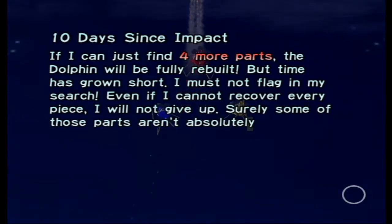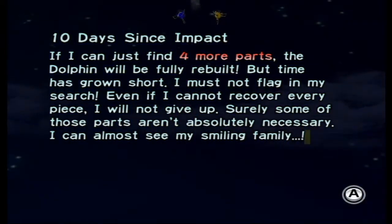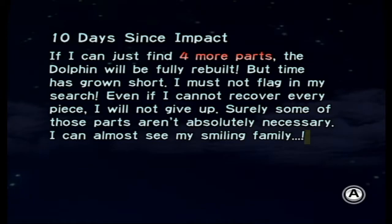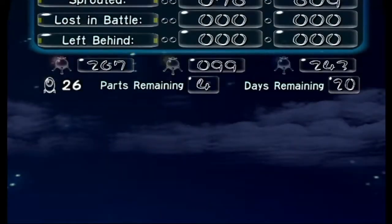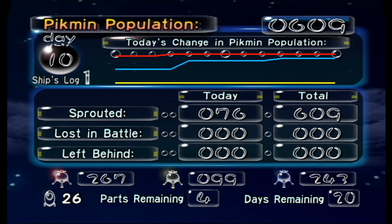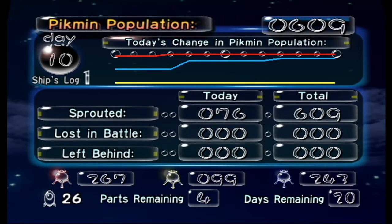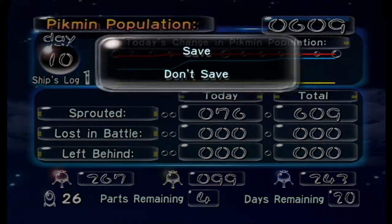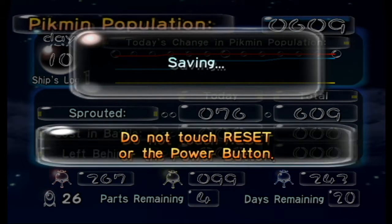Another thing worth noting is there are Dwarf Bulborbs — there's a Dwarf Bulborb variant of the Bulbear as well. The Dwarf Bulbears show up at a later day, kind of like the Swooping Snitchbugs in the Forest of Hope. I can't actually remember the last time I've seen a Dwarf Bulbear in this game — normally I get through the Distant Spring way too fast for that to be a problem.